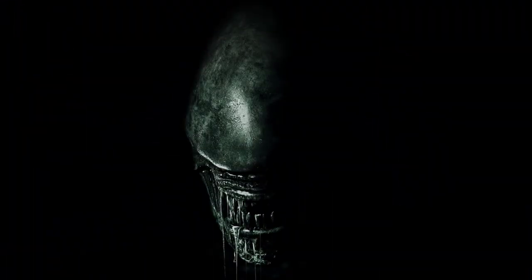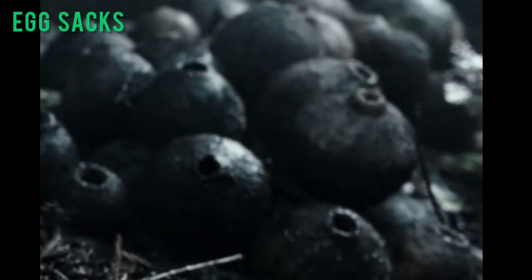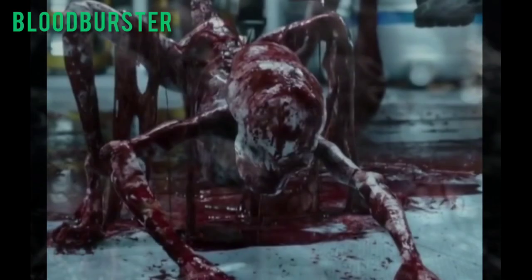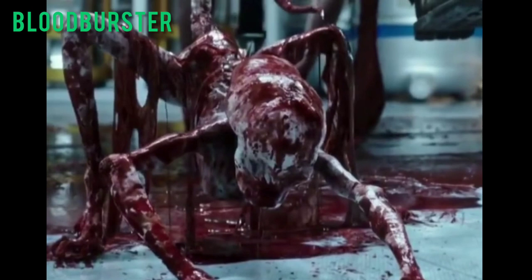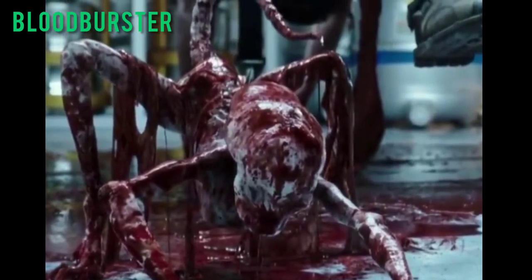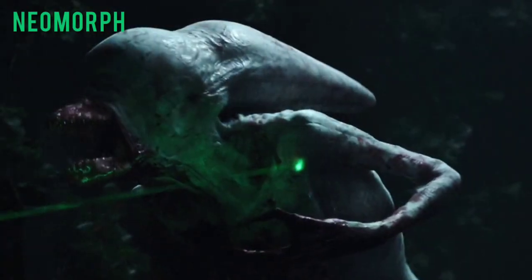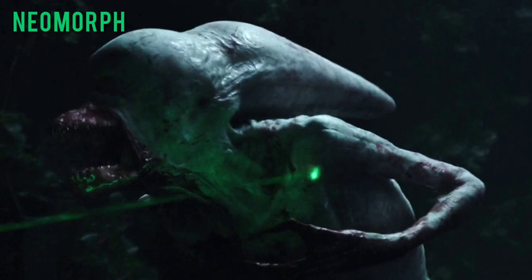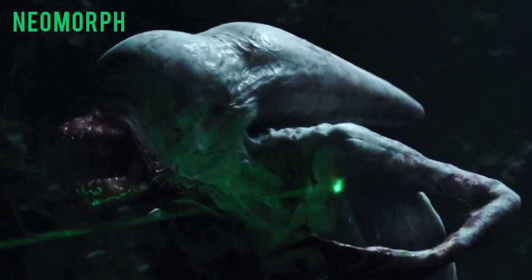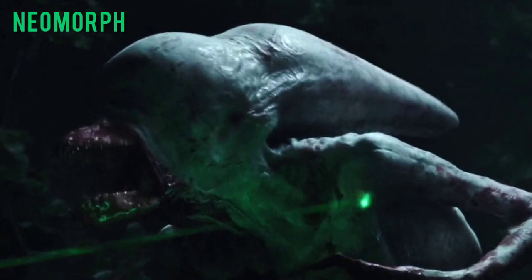Alien Covenant. Egg sack — fungus-like bulbous pods that emit a cloud of microscopic spores which will infect a host organism. Bloodburster — an infant neomorph. Instead of erupting from the chest like a chestburster, it will do so from any place it can. Neomorph — another xenomorph-like organism; a product of David's experimentation with the Black Goo and engineer and human DNA, created when a human becomes infected by egg-sack spores.